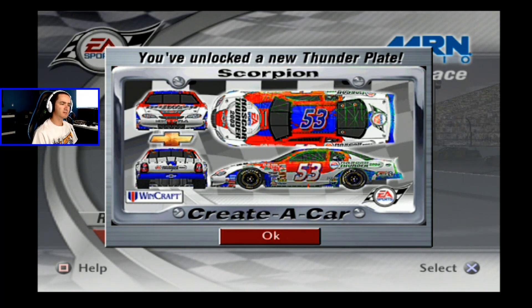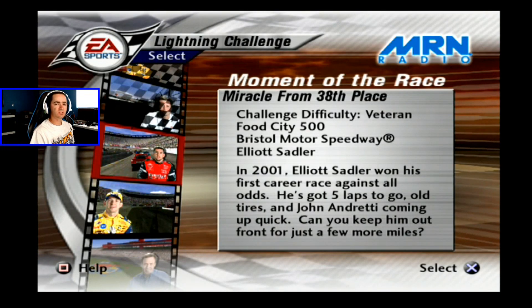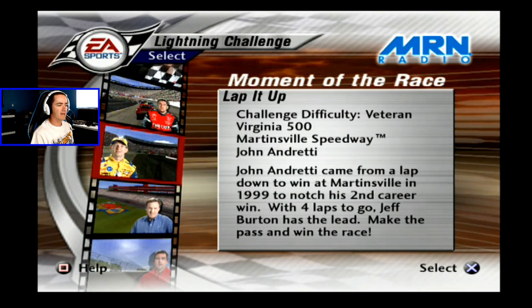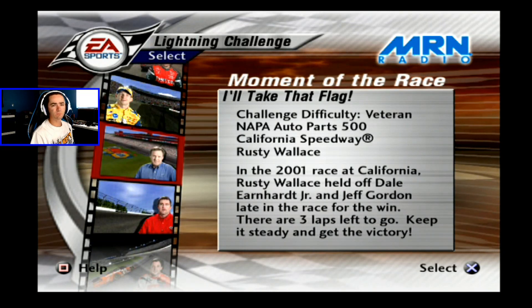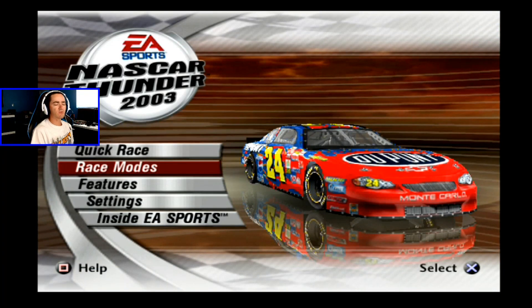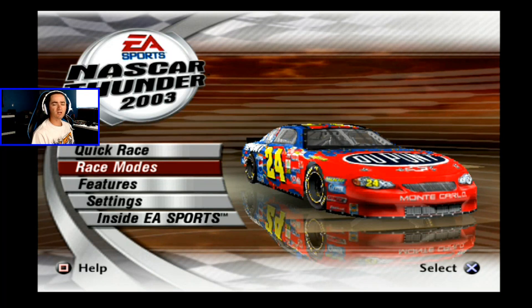That paint scheme looks familiar - it could be something else but it looks very similar. We are halfway through the lightning challenges let's play here on NASCAR Thunder 2003. In the next video, it's Miracle from 38th Place at Bristol with Elliott Sadler, Lap It Up at Masco Speedway with John Andretti, and I'll Take That Flag at California Speedway with Rusty Wallace. We're halfway through the let's play - five more parts to go, 15 more challenges. I'll see you in part number six.